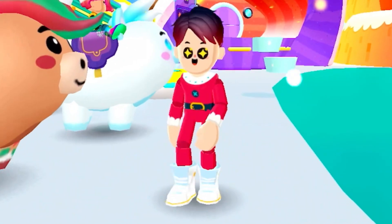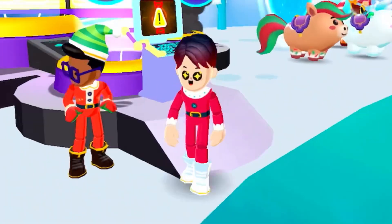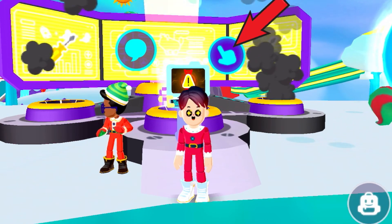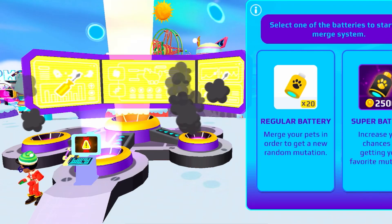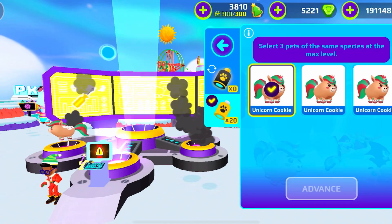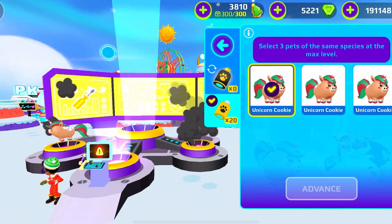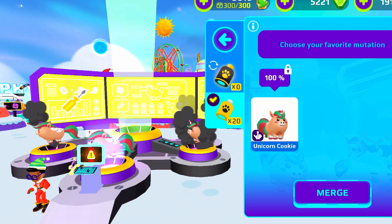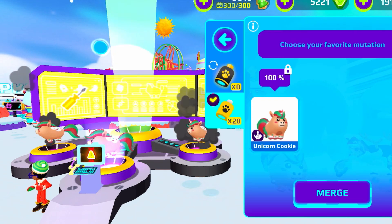When you level up your PKXD pets to level 5, just go to the PKXD scientist right over here. You want to tap on this button — just tap on the regular battery, just like this. We're going to be leveling up the PKXD unicorn cookie, just like this.